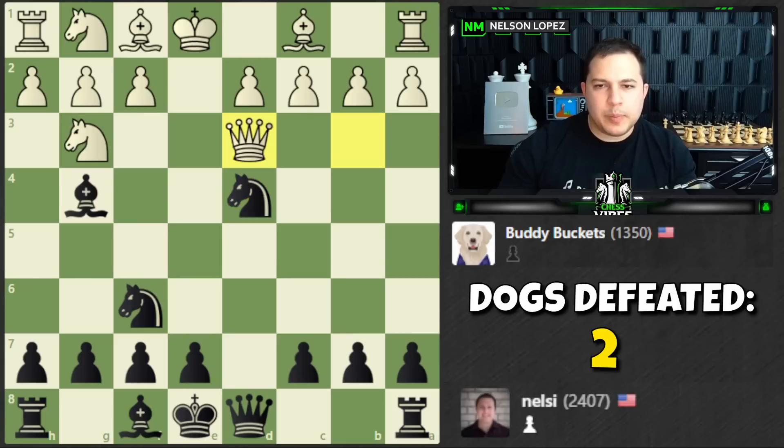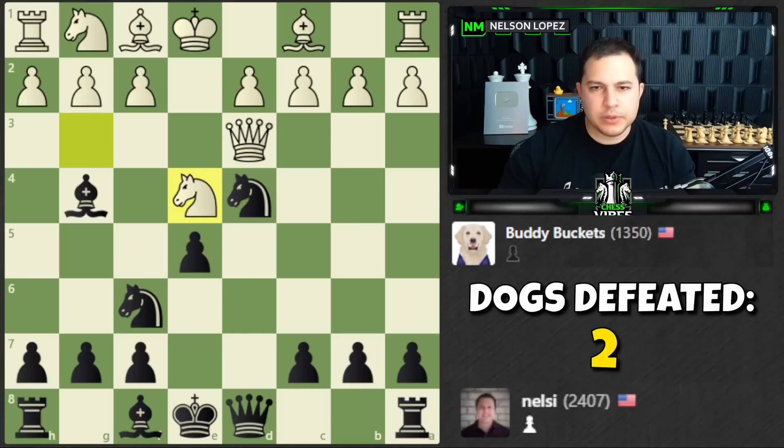I think we can just play e5 to defend the knight with another pawn and get the bishop out — this looks really great for me. How do we take advantage of this? We take and play bishop f5 with the threat. The queen takes, then we could go there, or play bishop f5 first. There's f3, which still isn't a great position.